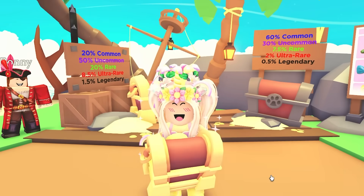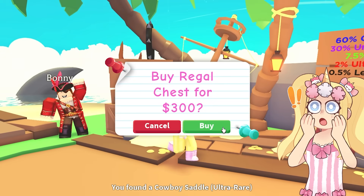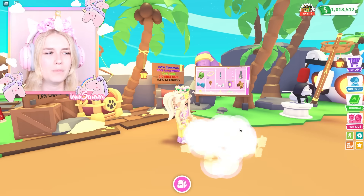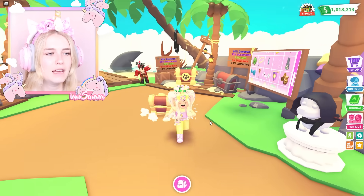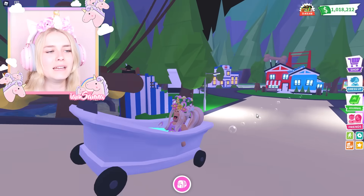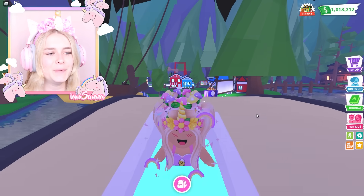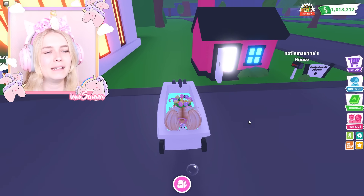I'm gonna buy another one just because I haven't opened any of these, so I'm kind of excited. A cowboy saddle — oh okay. And I'm opening one last one. How much are these anyway? I didn't even check. Victorian color — wow, they're 300. I got tiny wings — oh that's so cute! All right, I'm going to stick with the necklace because that's the first one I opened, and I'm so excited to see what I can build.